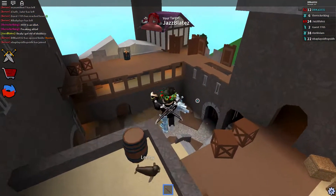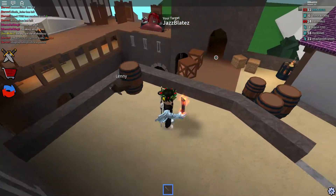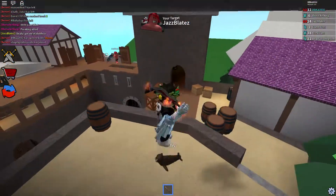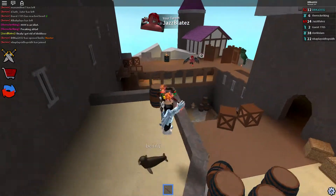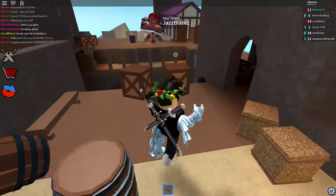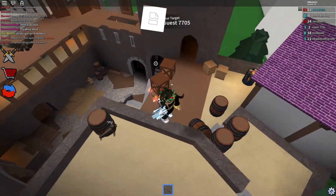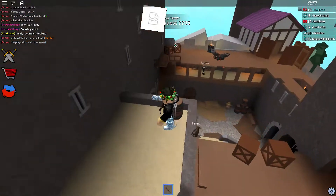So let's see if we can kill Jazz. Alright, come here Jazz. Oh, there he is. Is he gonna kill us again like last time? Alright, let's try to get him. His knife is lagging, which is kinda scary. Okay, we got him. And guest 7705 — I didn't know there was a guest.